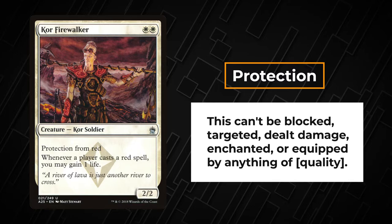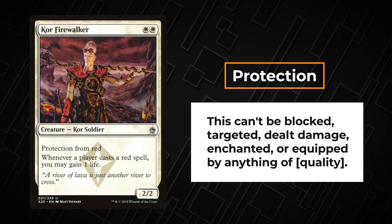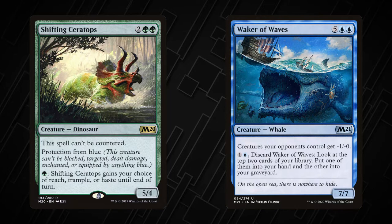A card with protection can't be blocked, targeted, dealt damage, enchanted, or equipped by anything of a certain quality — blue, for example. Shifting Ceratops can't be blocked by Walker of Waves, dealt damage by Psionic Blast, enchanted by Bind the Monster, or equipped by Giant's Amulet.